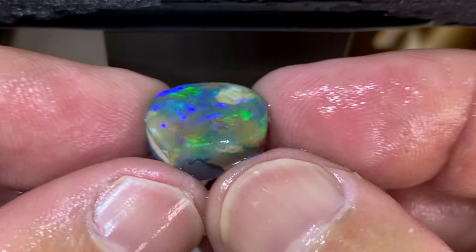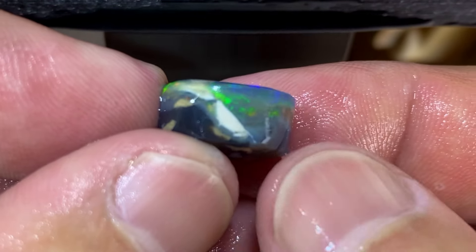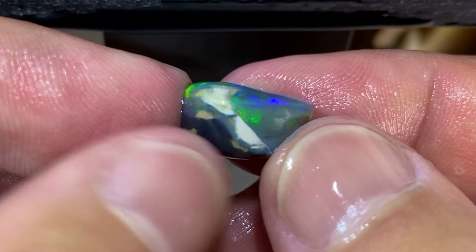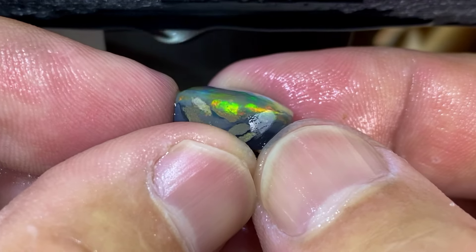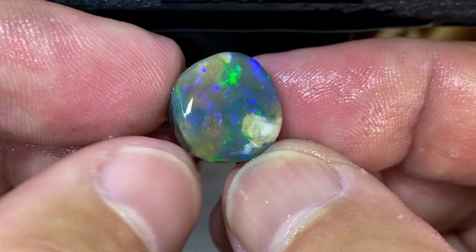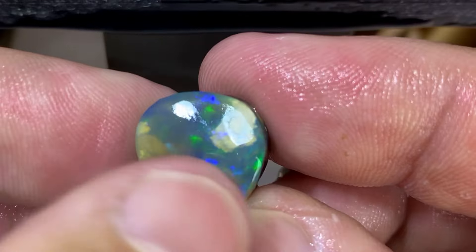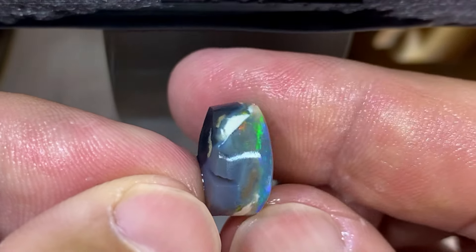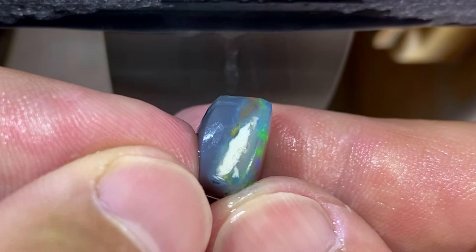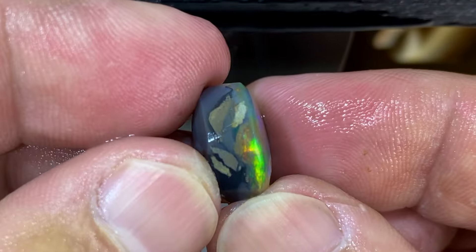I've shaped it a bit and kept going — that sand is still there. I made it round and I'm not sure, but I reckon there is still an opal in there. Look at that color — but can you see all the sand? One, two, three, and bits and pieces everywhere. There is still a bar underneath — it could sit on the black. I still don't know what to do with it.